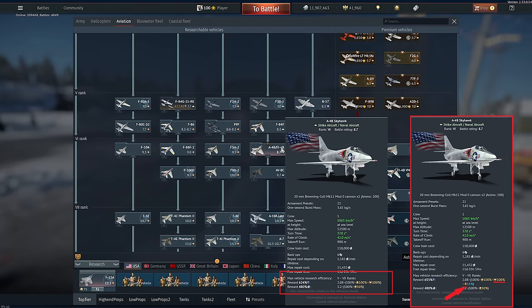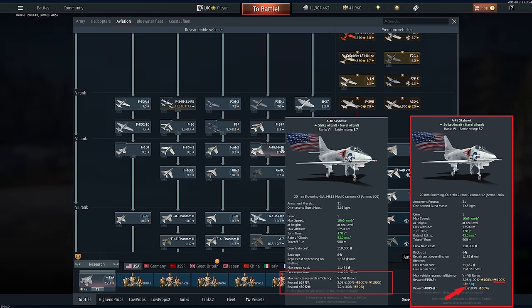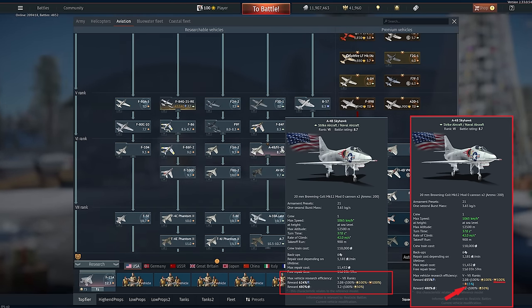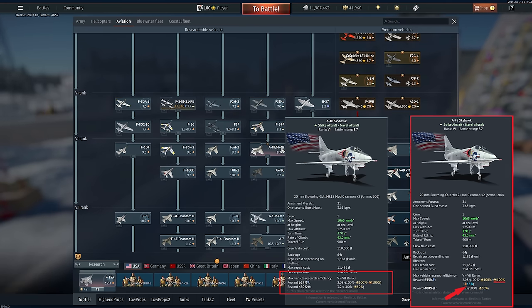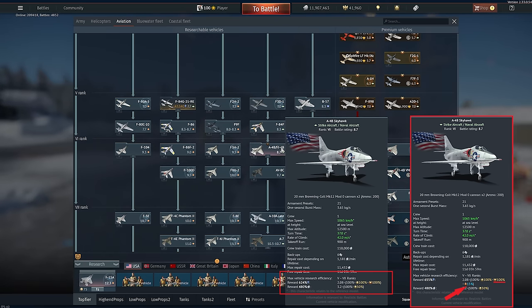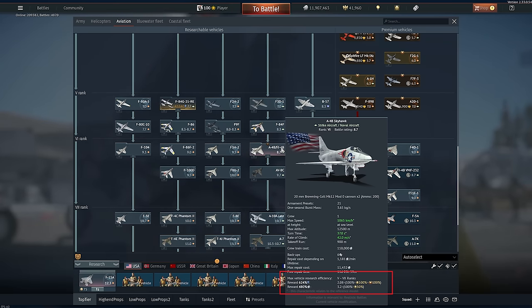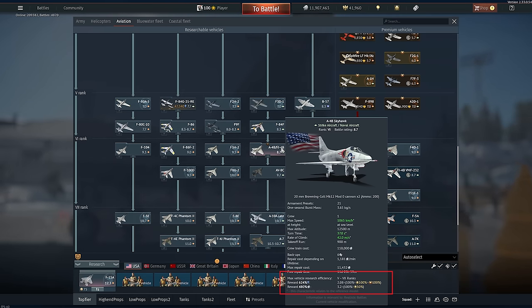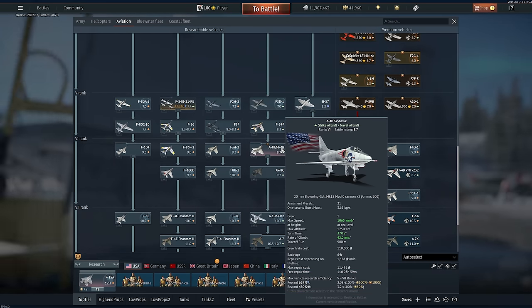Let's do some Tim math. The 2.08 times 315 is 655.2 — they round that down to 655. So that's how the math works with popping boosters, having a premium account bonus, having a talisman bonus — all stacked onto the plane.